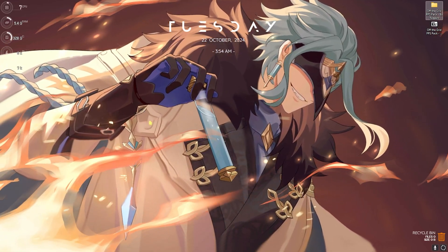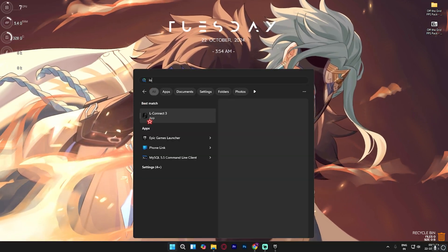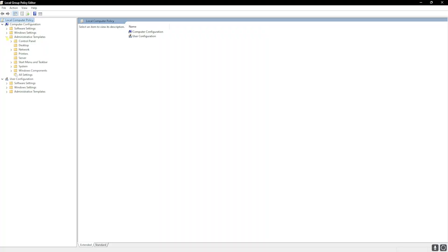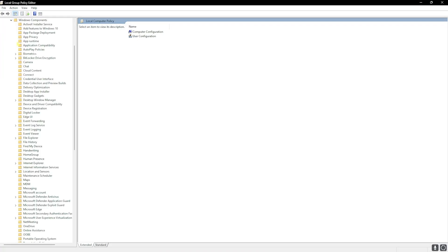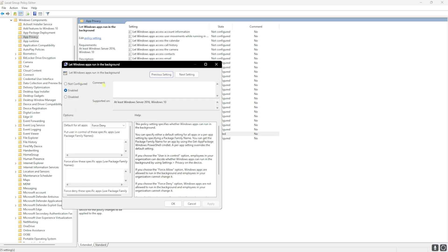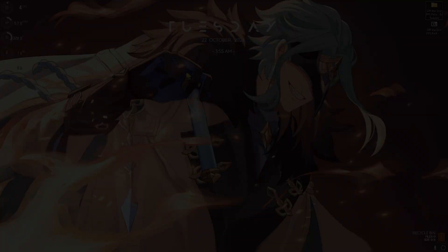The next step is disabling background applications on Windows 11, and this is only available for Windows Pro users. Search for Local Group Policy Editor and open it. Go to Administrative Templates, then Windows Components, then App Privacy. Find Let Windows Apps Run in the Background, double-click to open it, enable the policy, and set the default for all applications to Force Deny. This stops all background applications and saves a lot of resources.